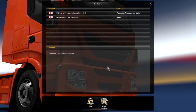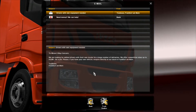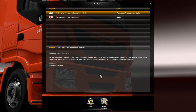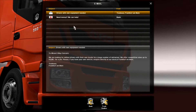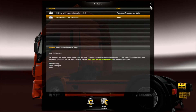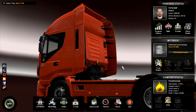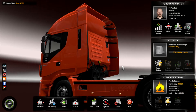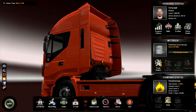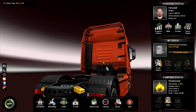Let's have a look in the mail — it's bound to be the bank again. Drivers with own equipment needed — blah blah blah. Need money? Of course we need money, but I'm not going to the bank yet. I'll leave it a few episodes so we can get a bit behind us and get a bit of experience, then we can go for it.